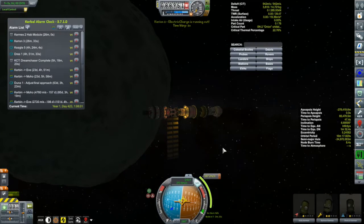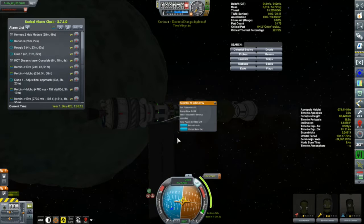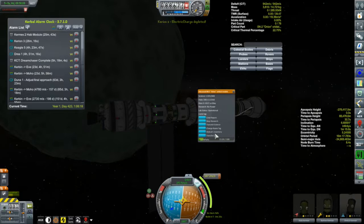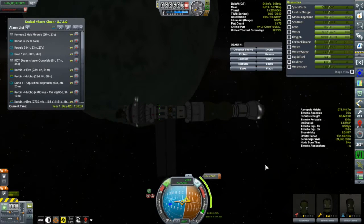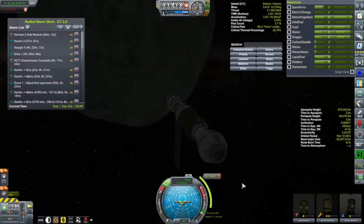Let's get back to the Korion One because it's approaching its burn. Oh wait — I just lost electricity. The power's out, all the lights just went out. I'm on the dark side of Minmus, not generating any power, and the science lab just killed all my batteries. Thankfully, reaction wheels aren't the only way to control attitude — we'll just have to use a little RCS to keep ourselves pointed in the right direction. Do this old school.